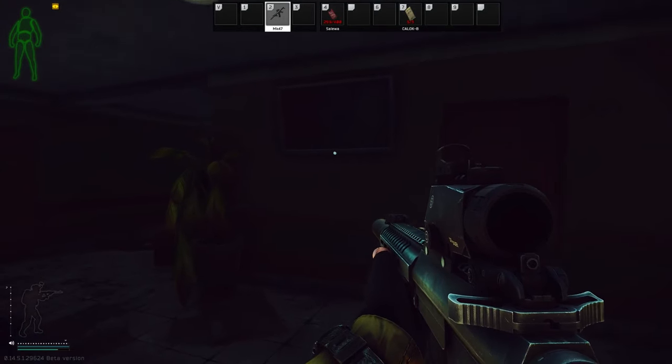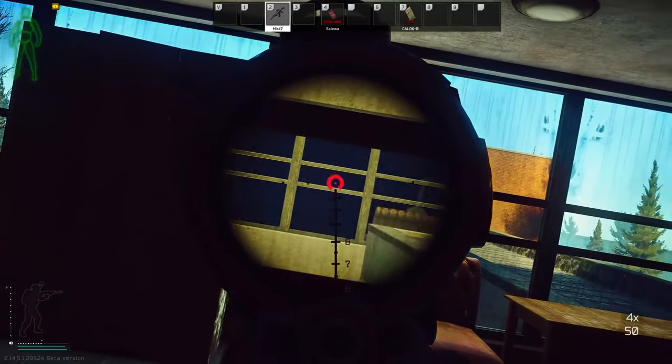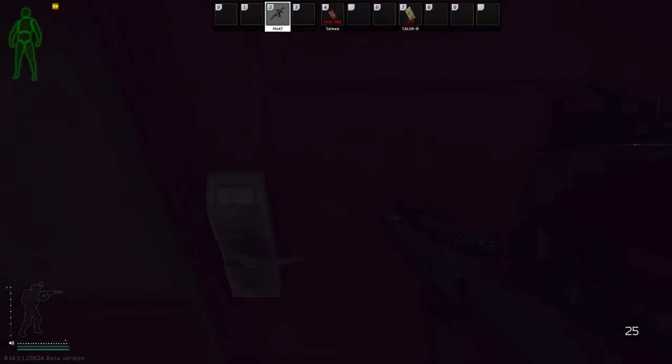This brings us to 301. Door 301 is one of my favorite doors. Even though it does have a sight line from the east wing, this is where I find most of my ledexes.